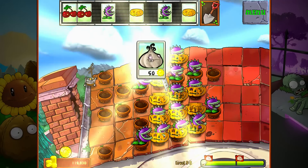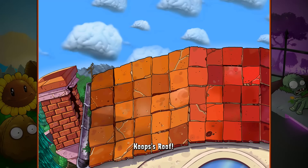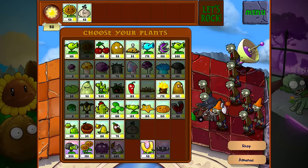We just unlocked probably one of my favorite plants in the entire game - the garlic. It diverts zombies into other lanes. This is a strategic plant that when used correctly just opens up all these strategies. I love this plant - it gives me so much fun. It just really opens up a whole new part of this game. We're going to be using that in this level here.